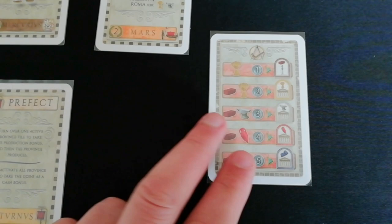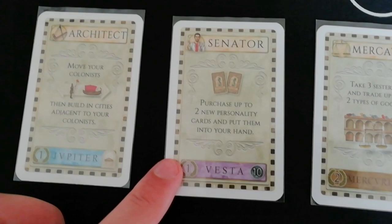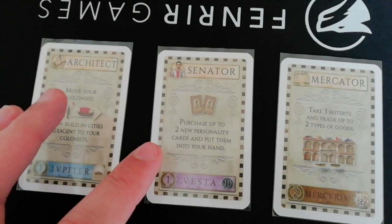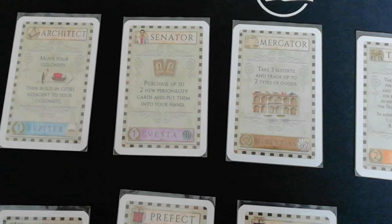The second card is the Senator, which lets you purchase up to two personality cards and put them into your hand or deck. You're buying from that card row, and those cards are very interesting — there are improved versions of your starting hand, different ones, and duplicate ones. I'm not going to go into all of them but you get the gist.